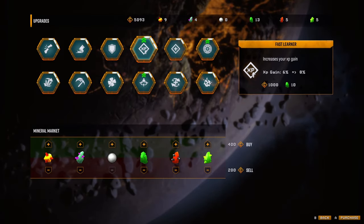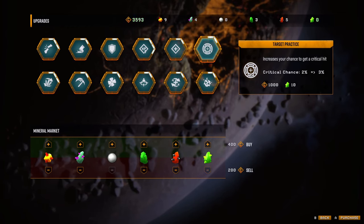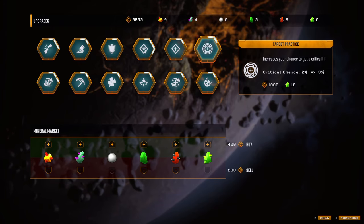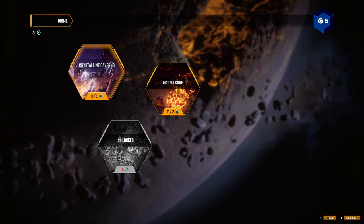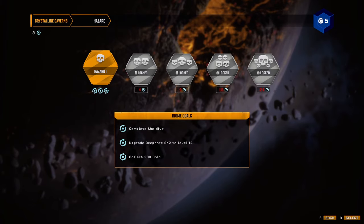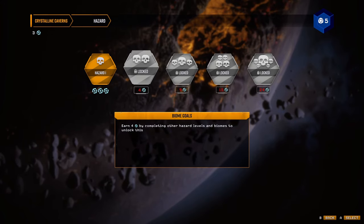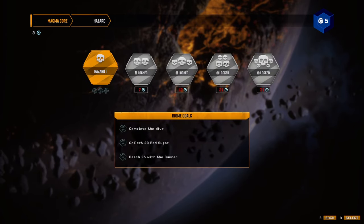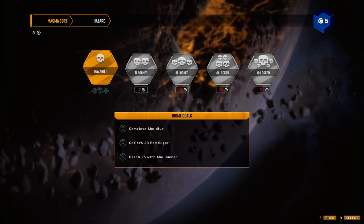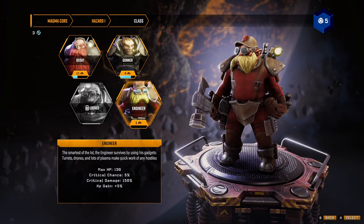Let's have a quick check of our upgrades. So we can upgrade our XP gain, which is quite nice — we'll do that. And we'll take the critical chance as well, it's minimal but it'll do for the moment. Interestingly I could buy loads of materials which I may focus on at some point. We'll get loads more gold first. Now we've done the first three on the crystalline cabins — I could spend four to get that one but it is still locked, I've got to earn other hazard levels and biomes to get that.